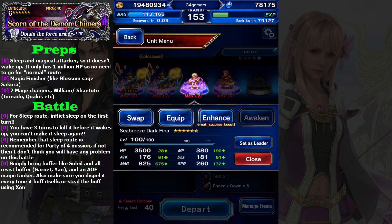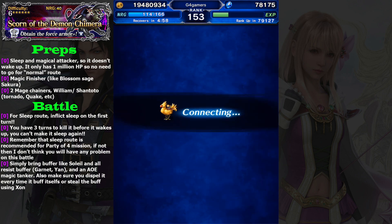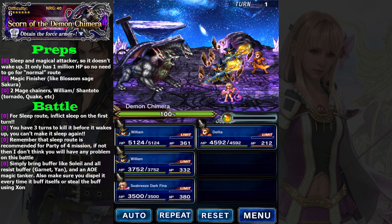Let's begin the battle. I will explain about the stats of each character later after I defeat this Demon Chimera. So let's begin for now. What you need to do is simply inflict sleep, and I use Seabreeze Darthina to inflict sleep.